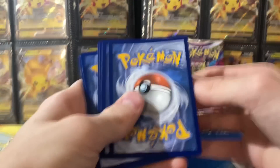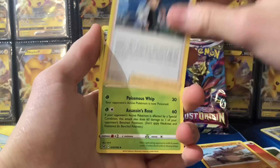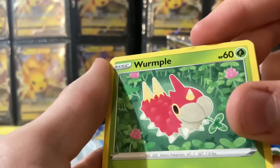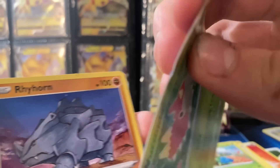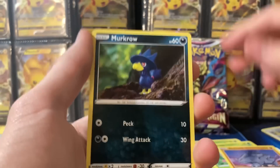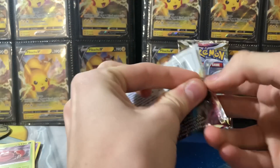We got a white code card in our first pack. Looking good so far - I don't think there's any serious issue with these packs. Oh dang, look at the condition - it's like cut up or creased. That's not a good sign. We got a Poliwag and a Parasect - so far nothing, but that's just one pack.